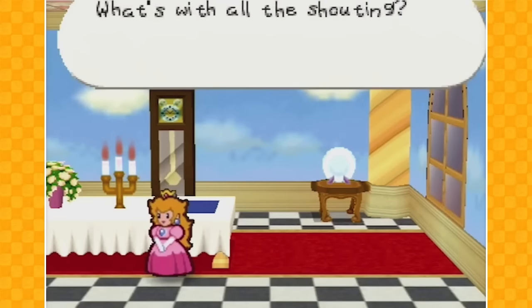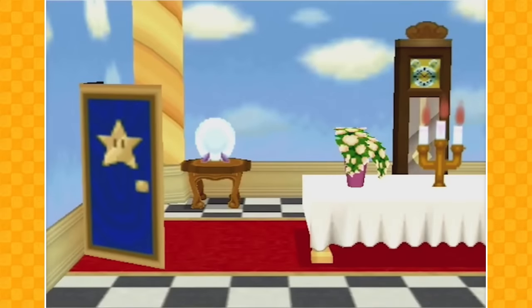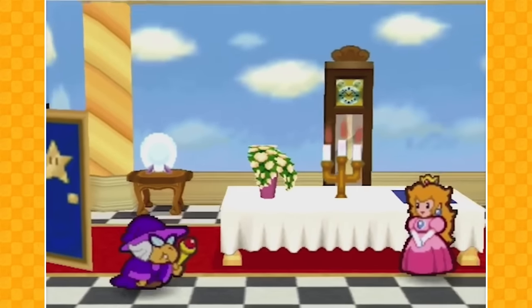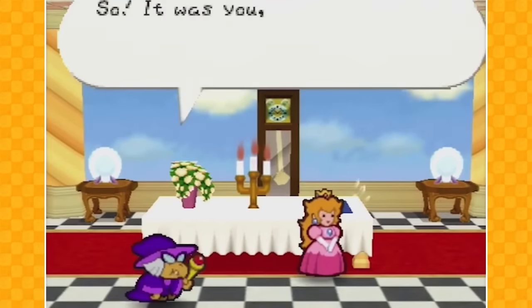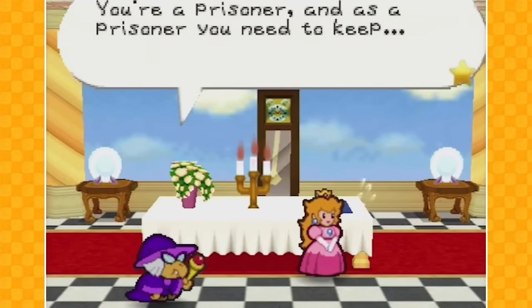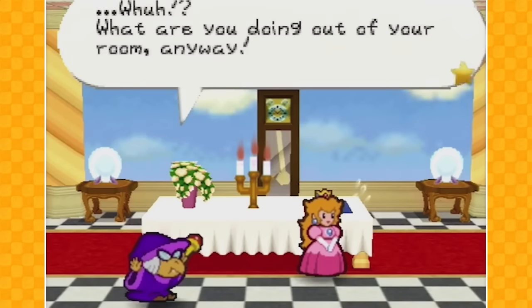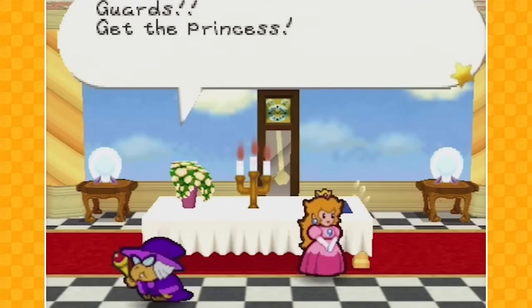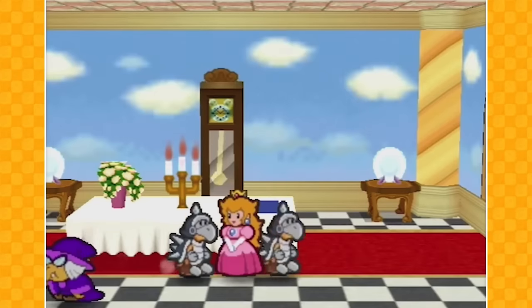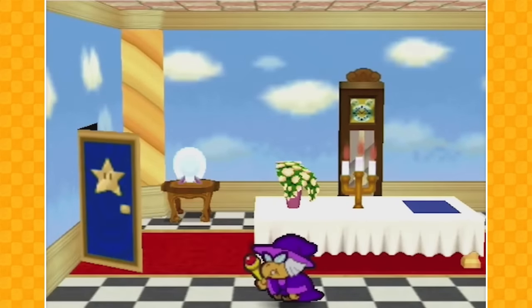Now Peach will probably get captured again! Watch with all the shouting — keep it quiet in there! Oh god, it's Kamik! Oh hello, how are you doing today? It's Kamik, everybody! So it was you, Princess Peach! You've got to keep it down! You're a prisoner, and as a prisoner you need to keep quiet — what are you doing out of your room anyways? Guards! Get the princess! Oh frick! No! Alright, so guys, next episode we will go talk to Mario! Like this video, please give me a thumbs up! If you'd like to see more of my videos, please subscribe! Thank you all so much for watching — I'll see you all in the next one!